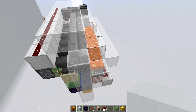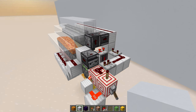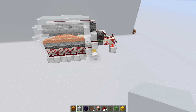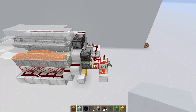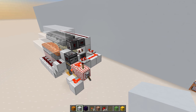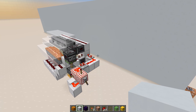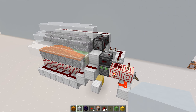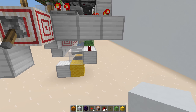Here is the glorious new machine. I probably should have placed the old one next to it for a precise comparison. Most importantly, it is much, much faster. The previous machine was somewhere between 5,000 and 6,000 sand per hour, and this one does 14,400 sand per hour.